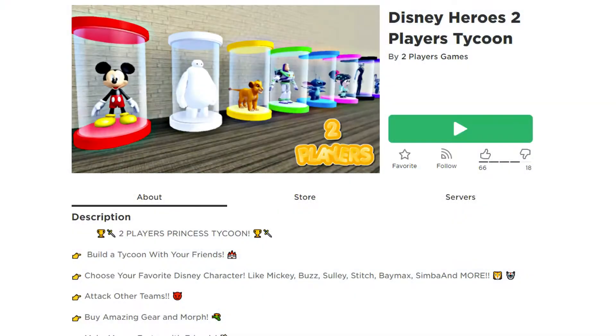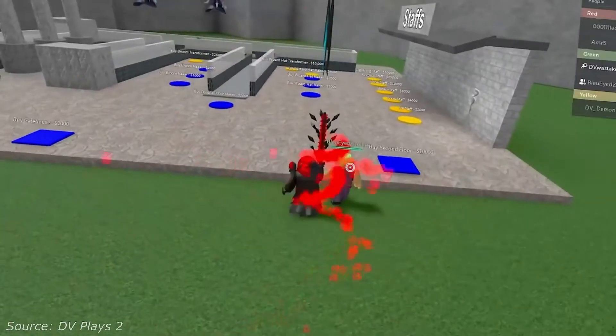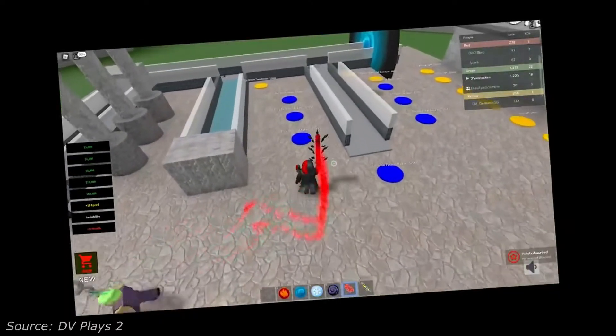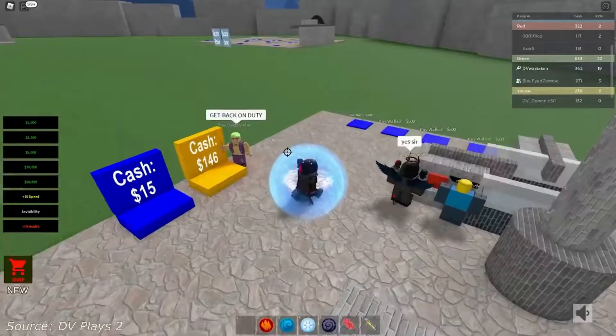Number seven: Disney Heroes Two Players Tycoon. Here you'll be building a tycoon with your friends. Choose your favorite Disney character to make your tycoon with, attack other players and take over their tycoons, and protect your own tycoon from other teams which might be aiming to attack it.